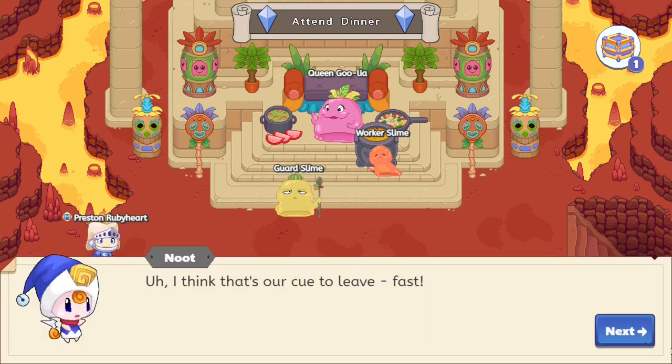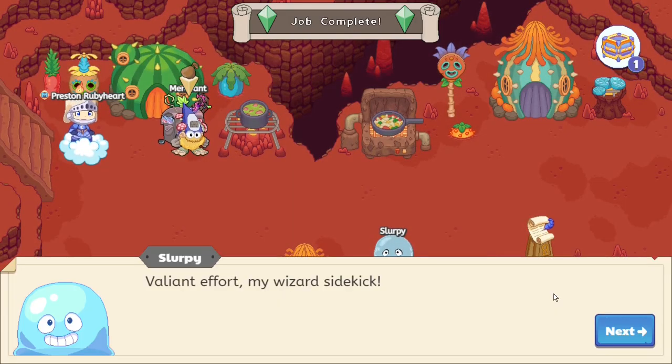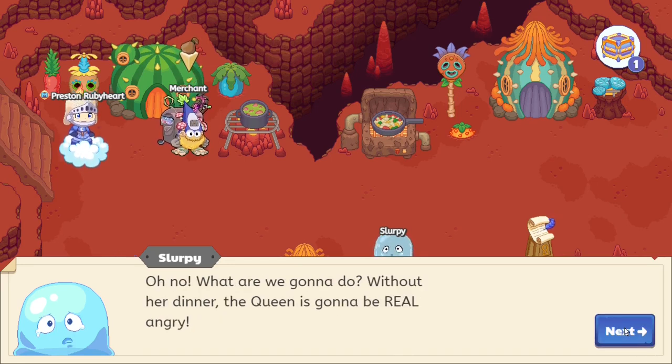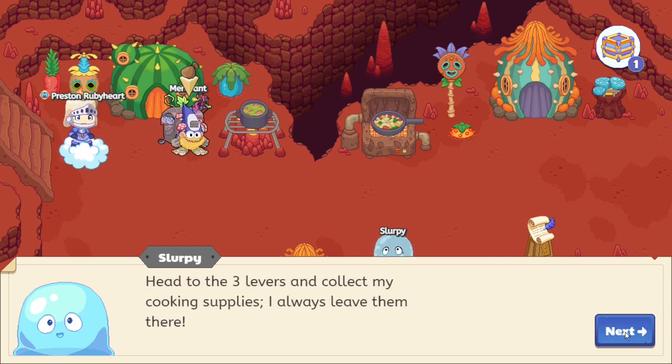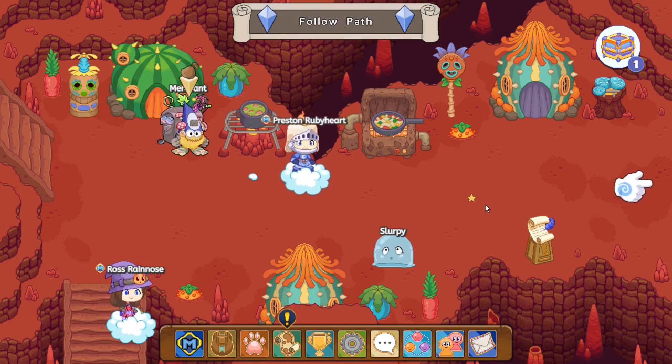Totally pronounced that right! Think that's our cue to leave! So basically, now starts the problems. Valiant effort — yes, you got the chef fired, and you're telling me valiant effort! Slurpee is an angel! We broke a royal rule — I didn't know she didn't like raisins. Oh no, what are we gonna do without their dinner? Let's head to the three lovers and collect my cooking supplies — I always leave them there.